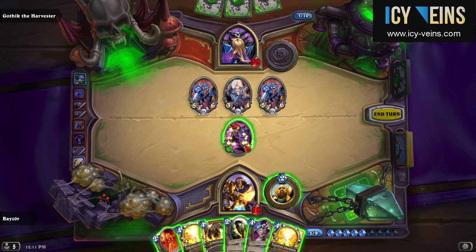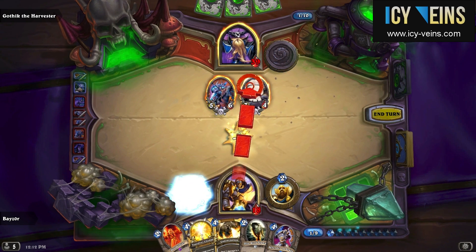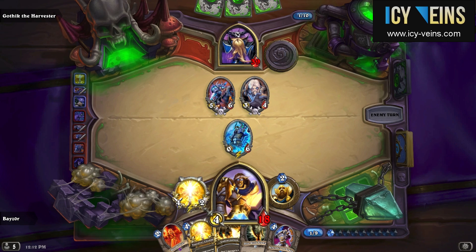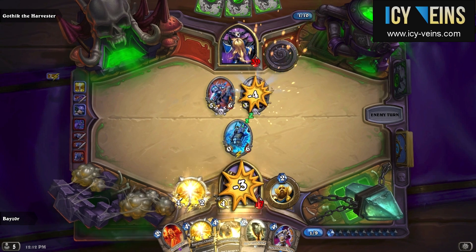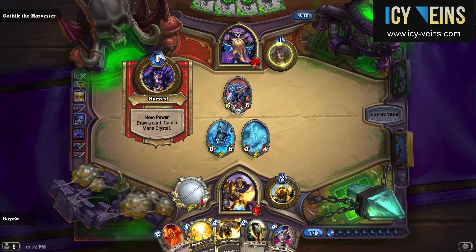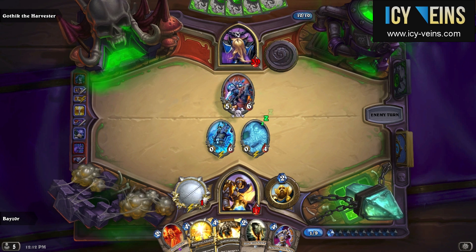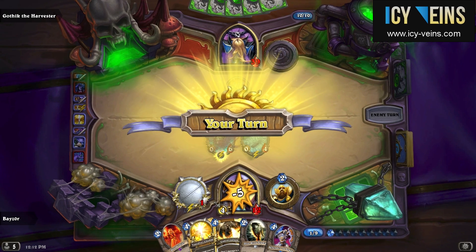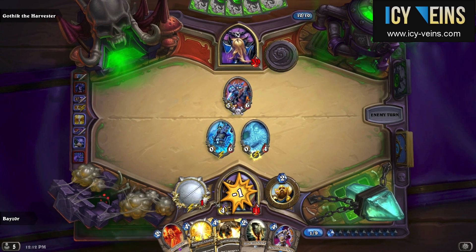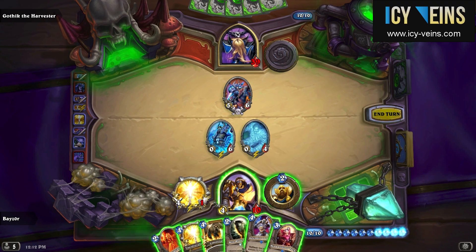I decided to go for the very aggressive play here of doing the Blessing of Kings trade and then killing one of the minions with my Truesilver Champion. Another option would have been to play the Die Wolf Alpha and the Defender of Argus in some combination, but I thought that was a bit too passive, and the Defender of Argus came in even handier here by giving me two taunts on these high-health spectral minions.